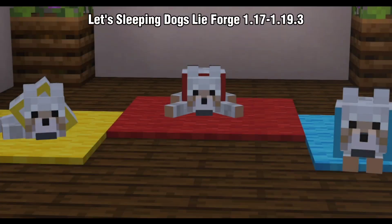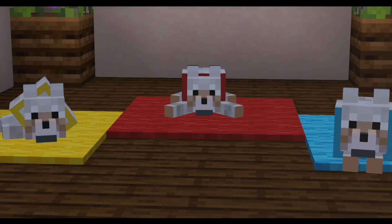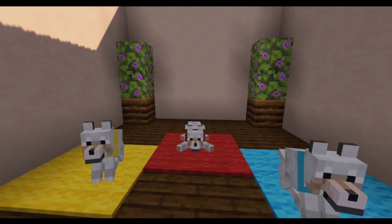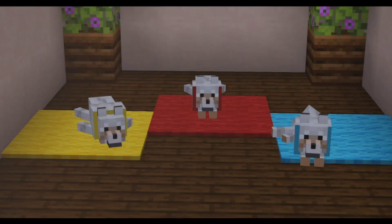Let Sleeping Dogs Lie! In this mod, it adds small animations to your wolves. If you're far away and your wolf is sitting down, it will lie down — it's so cute! And when you go near them, they will stand up excitedly because you're back. When they are laying down, they have different positions. Overall, this is a cute and simple mod.